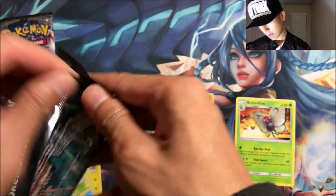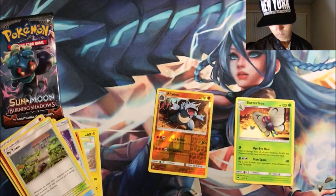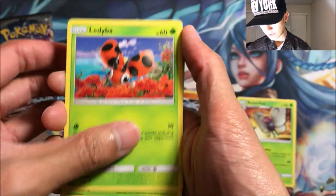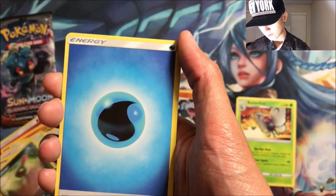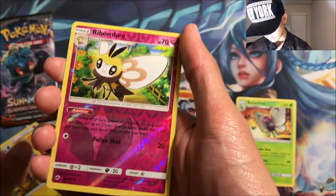We've got the Necrozma pack. We got a Ledyba, Caterpie — best Pokémon — Sandygast event, a Peach, Sneasel, a Rotom Dex, Simipour, Electabuzz, and a reverse Ribombee.